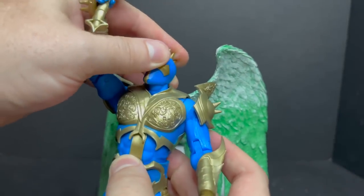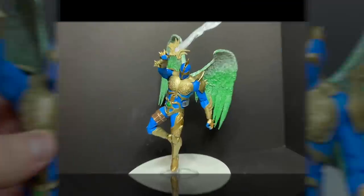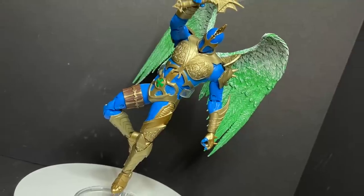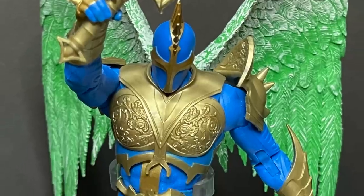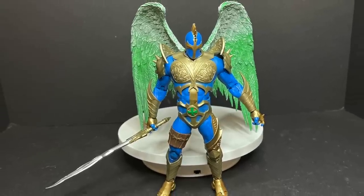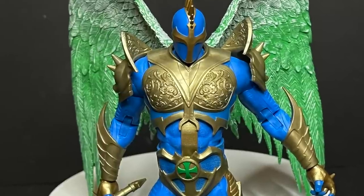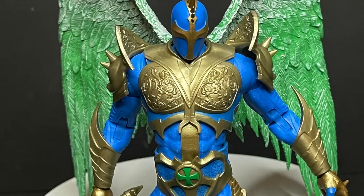I like that you can kind of get him looking up, doing the whole heavenly pose. When you do get him in a stand that can hold his weight, he looks great — big angel wings, the sword, coming down to strike Spawn or whoever else. I propped him up on my rotating stand and that is like the best thing. So we're going to take his wings off for the rest of this to show how he stands.